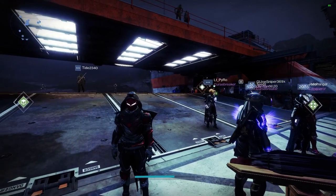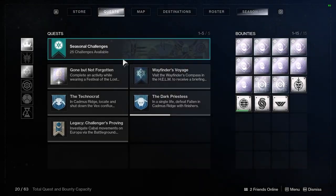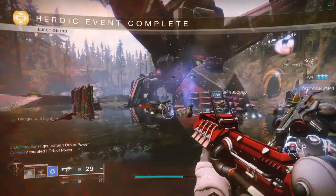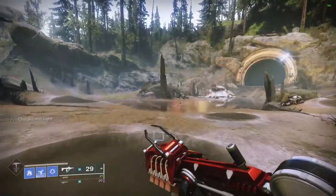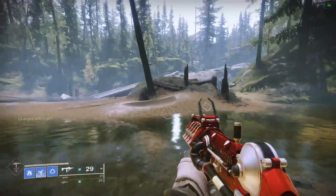We're going to open up our map and go to the quest tab here and hover over this. It says: complete an activity while wearing a Festival of the Lost mask to acquire spectral pages and pick up candy from defeated combatants. I just played through completing a heroic public event and for that I got three spectral pages.